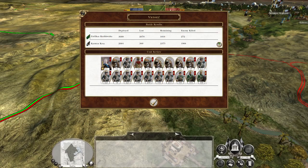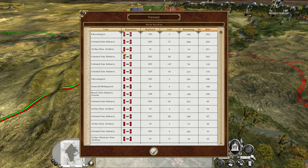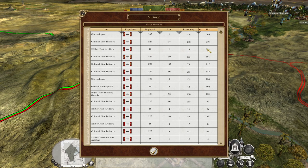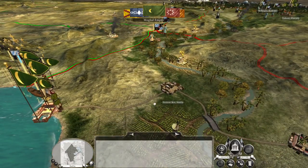Nearly 10 to 1. The chevaux légères — I'm surprised they did really well. Colonial line infantry have done well. Artillery: 214 kills. See you later, alligator.